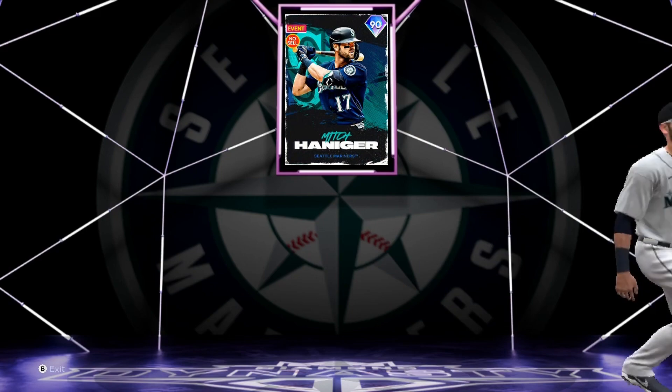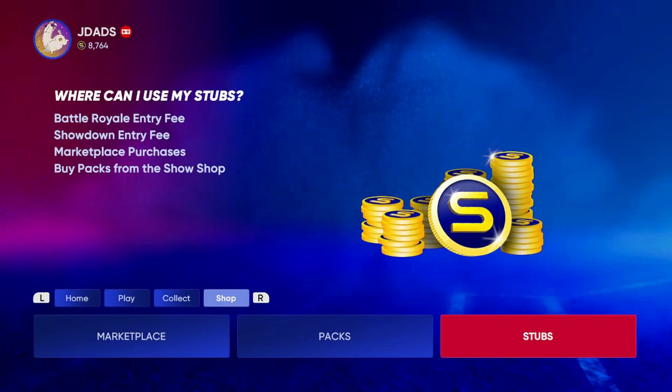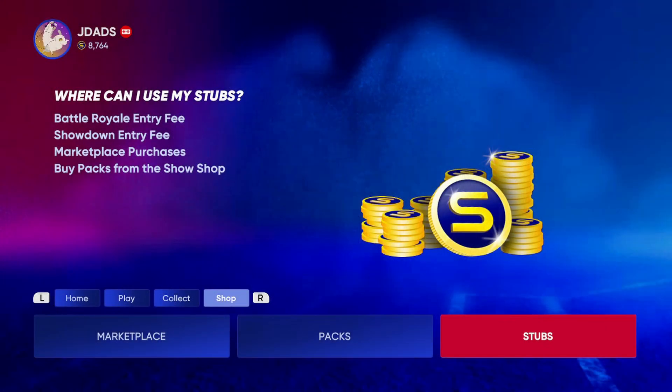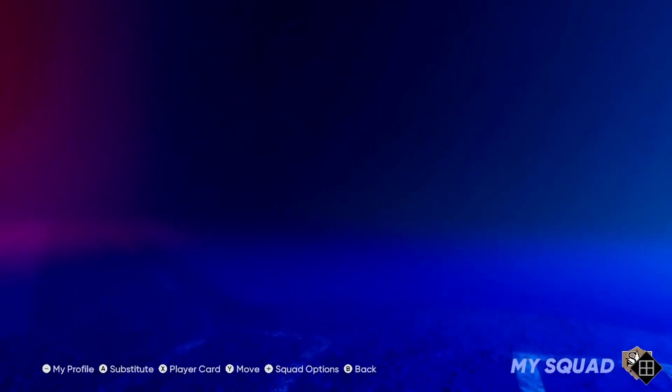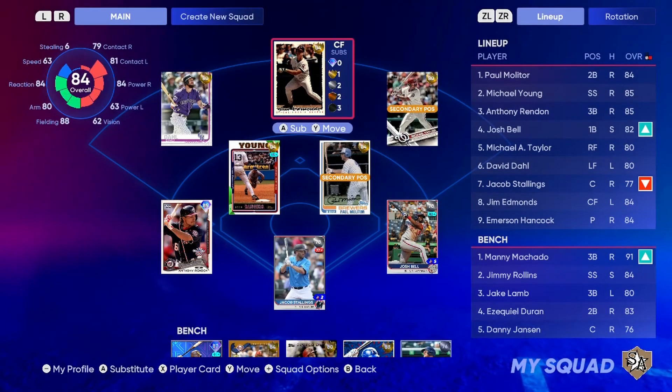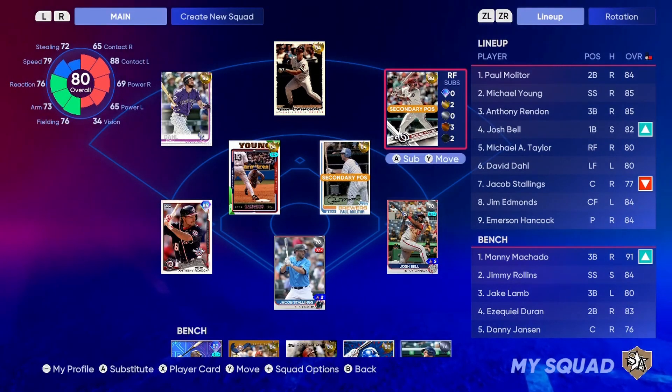There is a premium currency in the form of stubs which you can use to buy players and equipment, but the game is pretty generous to where you don't need to spend any money. I've been playing for about 20 hours and I already have a few Diamond players on my team, and there's even more game modes to play but for the sake of time I'm not going to list off every single one here.